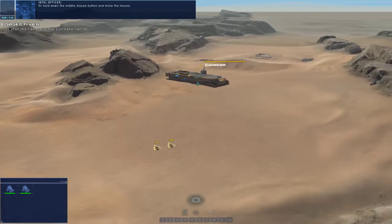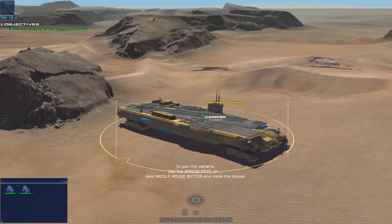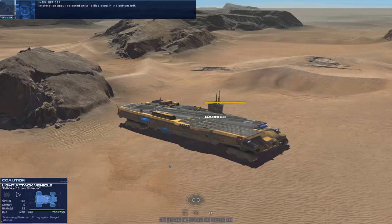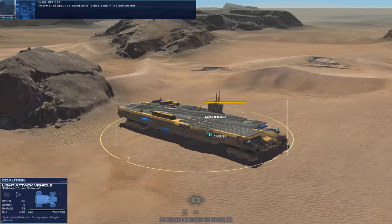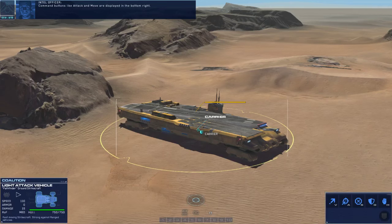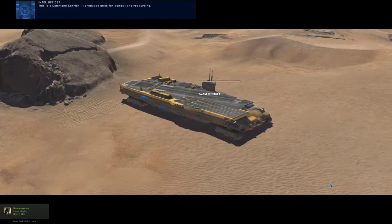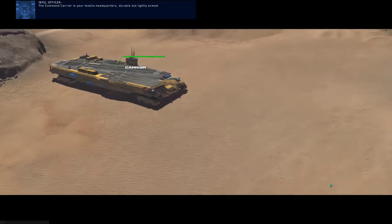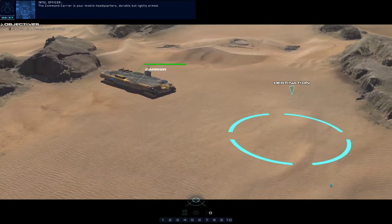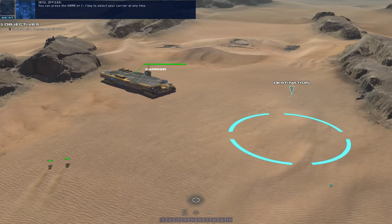I'm in the middle of a stream of this game - Command and Conquer, mate. It's awesome. Information about selected units is displayed on the bottom left. Command buttons like attack and move are displayed in the bottom right. This is a command carrier - it produces units for combat and resourcing. It's the mobile headquarters. It's got multiplayer!